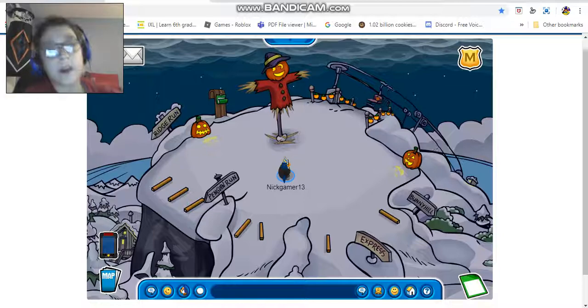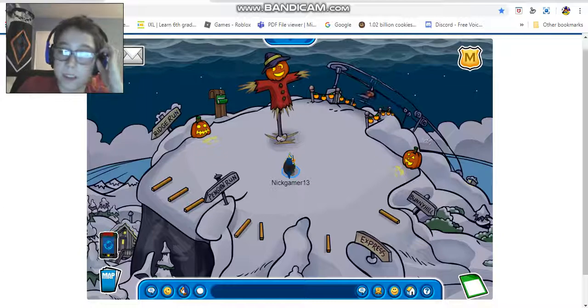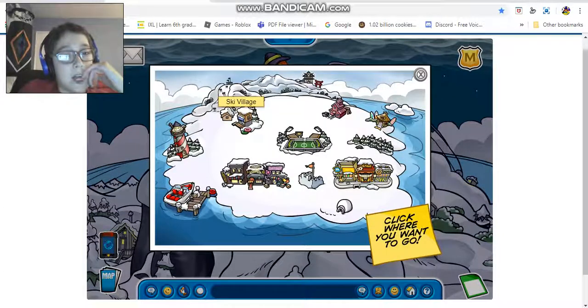On the ski hill, we have a pumpkin here, another pumpkin here, a pumpkin with clothes on, and this pumpkin thing by the entrance. And then yeah, that's the ski hill. Reach the dock.